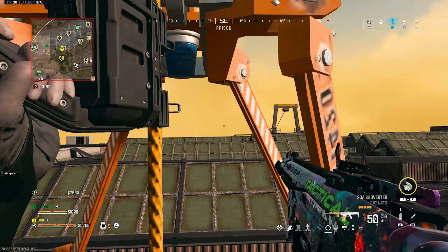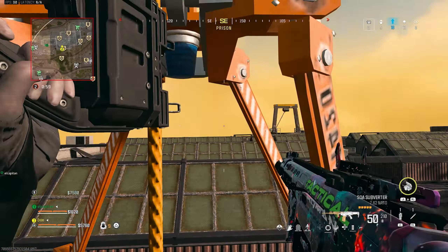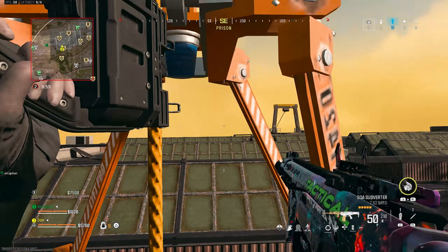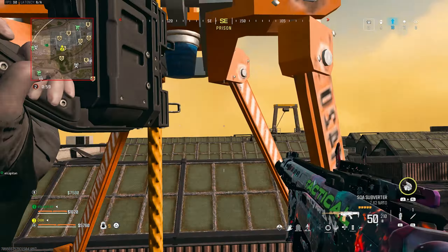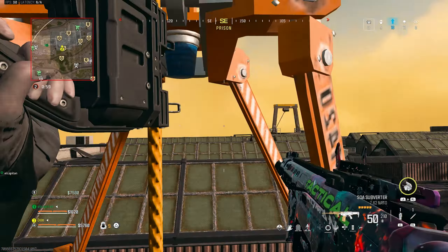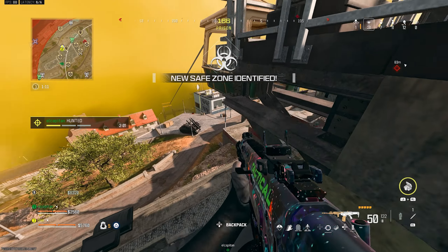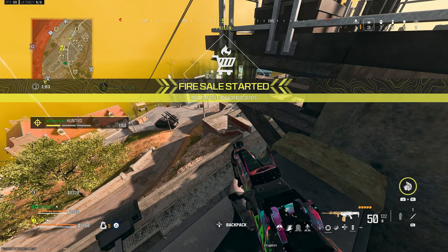Be advised, there's an enemy squad gunning for you. Enemy KIA — that squad is on your attack map. Go get hunting. Take this one! Back on my feet — I'm good! Got contact! Keep looking! Fire sale active, buy station prices have been reduced.